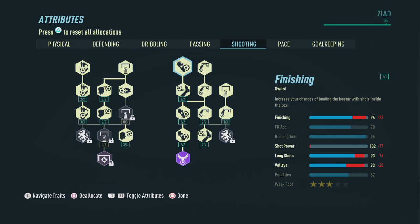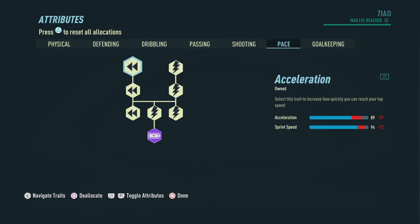Now let's head on over to shooting. Over here we're gonna invest a lot of points and this is gonna be where this build makes its money back. We end up with a 96 in finishing, 70 in free kick accuracy, 96 in header accuracy, 102 in shot power, 93 in long shots, 93 in volleys, and 67 in penalties — that's gonna be the weakest thing we have. And don't worry too much about that three-star weak foot because, as with all my builds, we get that five-star weak foot from the perks we selected earlier.